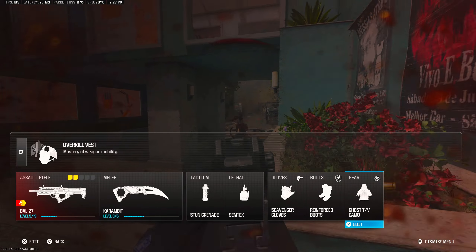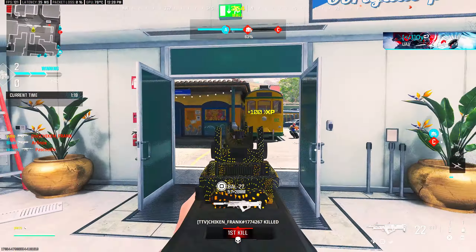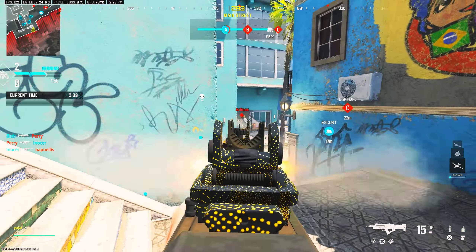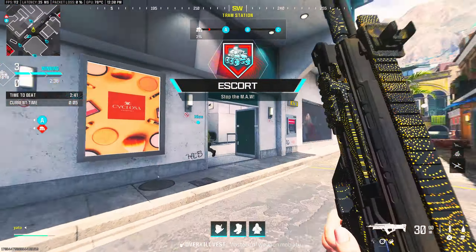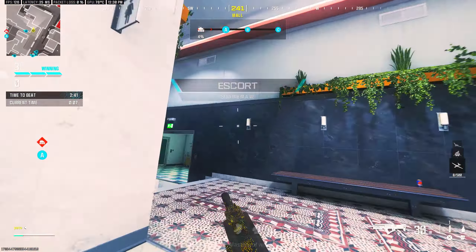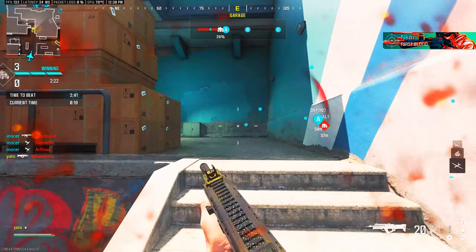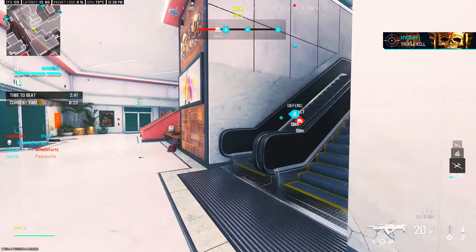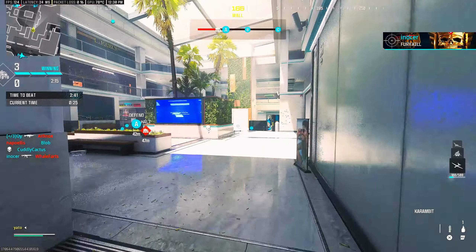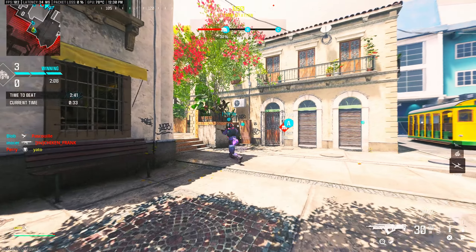I'm definitely throwing on Reinforced Boots because that is annoying. The game just doesn't feel the same with automatic tac-sprint on, but it's something we've gotta get used to until they fix this bug. I get so annoyed by people constantly drop-shotting — like, when did drop-shotting become such a norm? I can understand the jumping, but constantly drop-shotting is just so annoying.